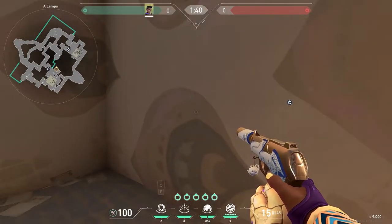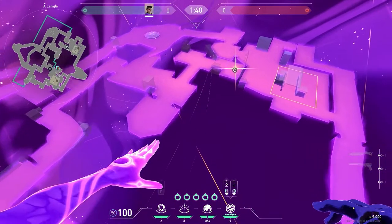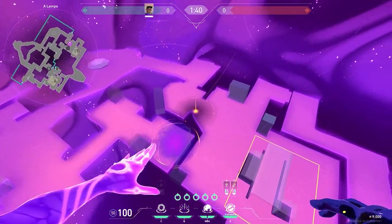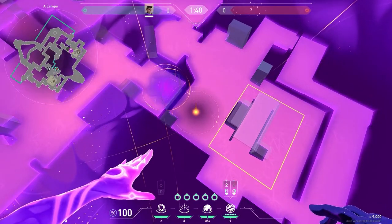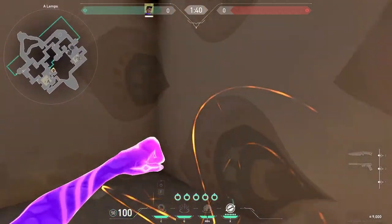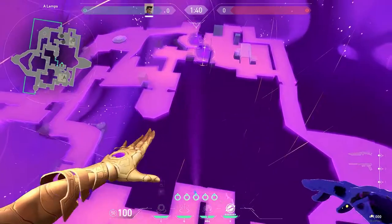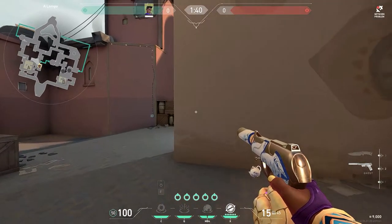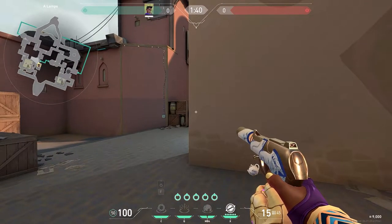Look at your teammates' vision cones and see what's happening on the map. If they come in through hookah you smoke it off; you can either smoke off lawn or do a pull right beneath. I would probably smoke there, retake, wait for that star to come back, and then do your pull either outside hookah or outside lawn — both of those are really good. Having that little extra star helps a lot.